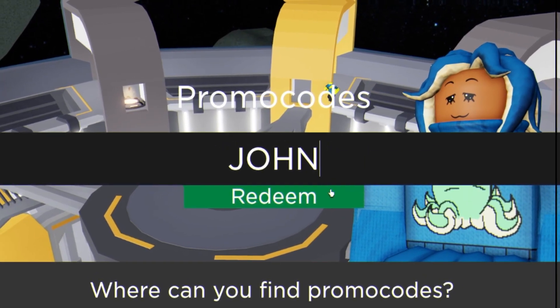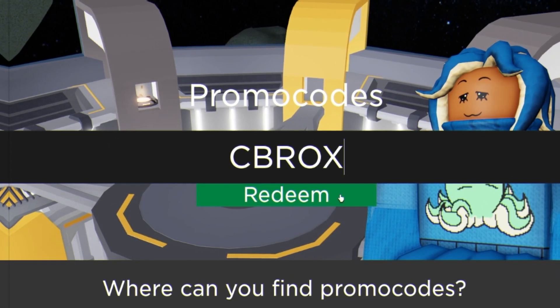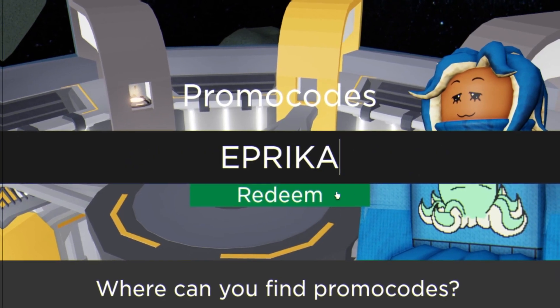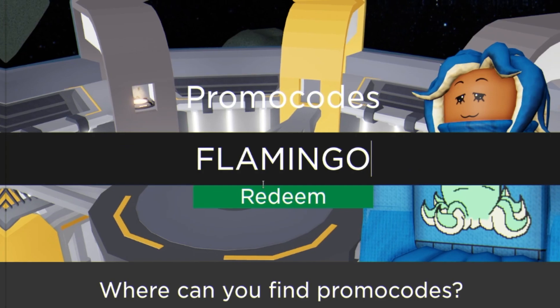Then guys we have code john — redeem this code. After that guys, we have code cbrox — enter this one in right now, already redeemed. After that guys, we have code epica — enter this one in. Then guys we have code flamingo.